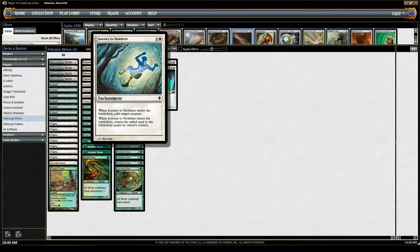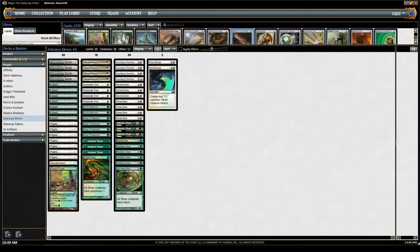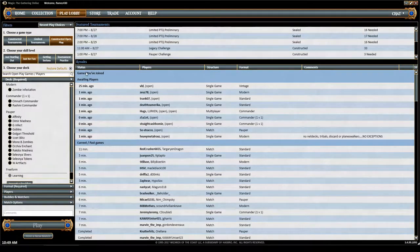Journey Into Nowhere is our enchantment, played at sorcery speed when there's nothing on the stack. It lets me exile a creature an opponent controls. The stipulation is that if they somehow get rid of Journey Into Nowhere, the exiled card returns to their control. That's the basic overview of this deck — now let's go to the play lobby and find a game.